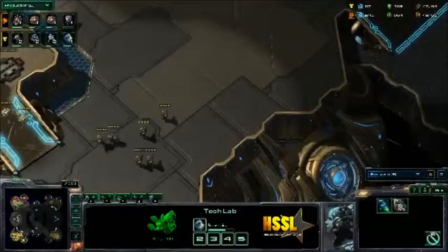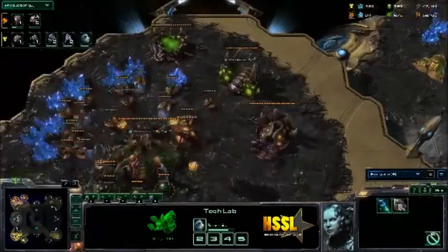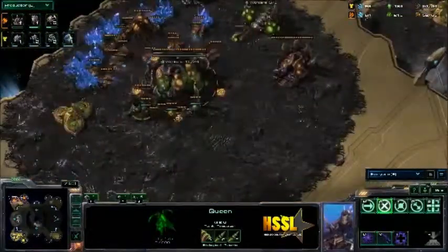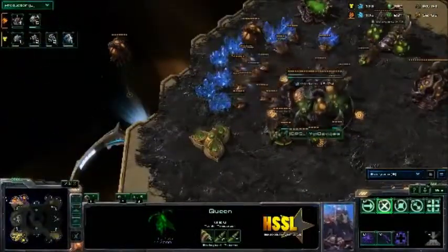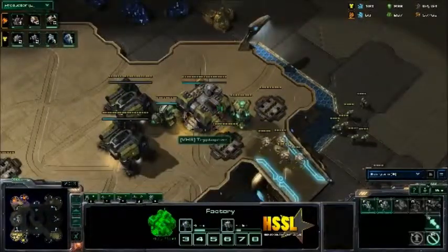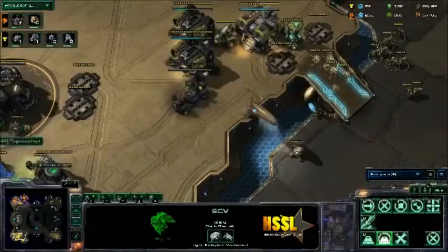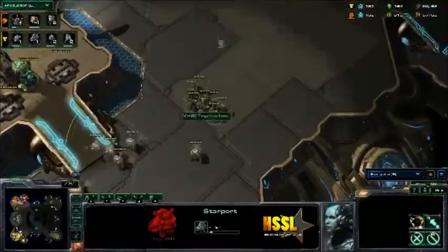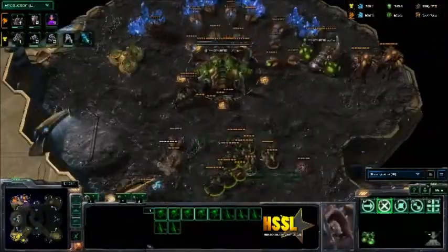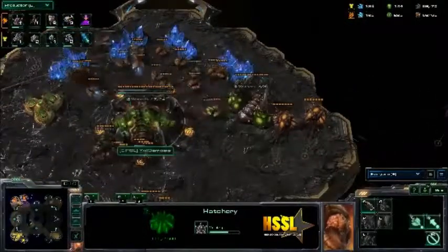We do have Combat Shields being researched. There are no Banelings out, but if he does decide to go with Banelings later in the game, those Combat Shields will help Triptophan quite a bit. He likes his Widowmines — currently producing Widowmines. Looks like we're going a lot of Widowmines; we're going to have 8 Widowmines out in a second. Got a lot of Marines, though they're only at 2 Barracks. It looks like we are getting a Starport — I think we'll see some Medivacs over there to support his push, maybe a drop. So we've got a Roachling army for the Zerg. Still no Baneling Nest. We are getting Lair though, so we might see some higher tier units pop out.